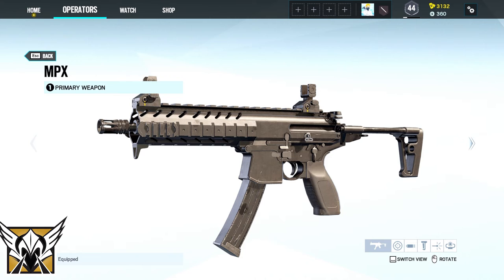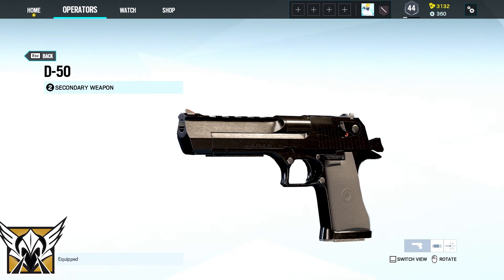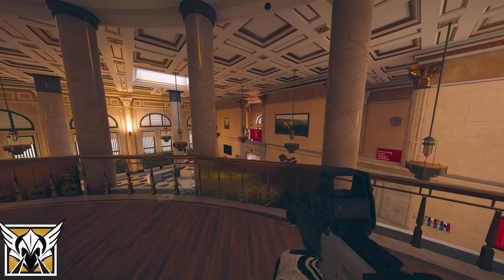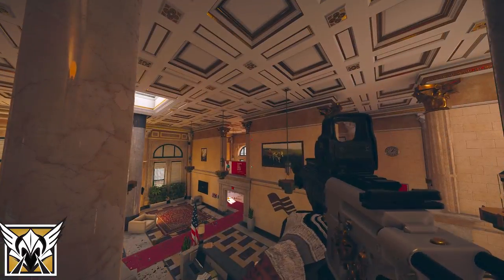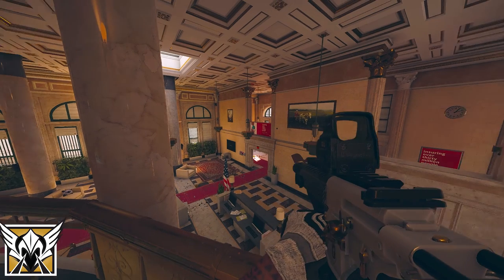Valkyrie's primary weapon is either the MP-X or the SPAS-12 and D-50 as her secondary. Her gadgets are either two impact grenades or one nitro cell, and her device called BlackEye lets you set up BlackEye cameras and the camera feed is accessible by the whole team.